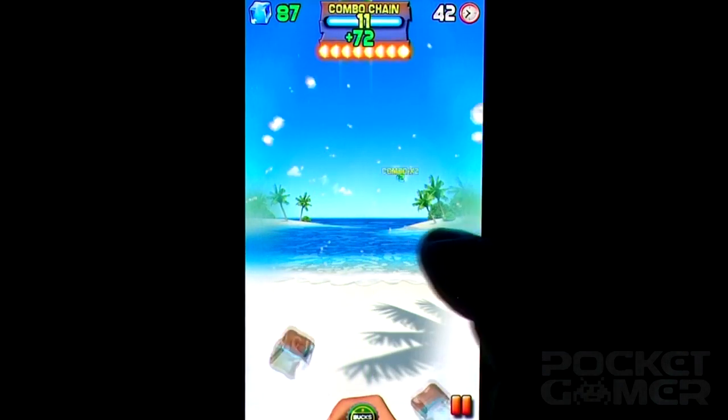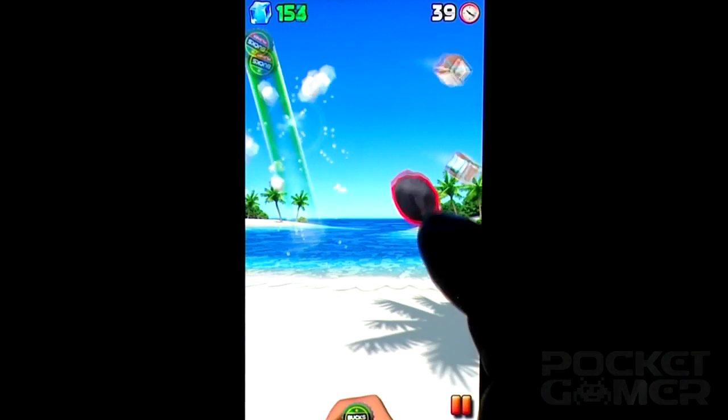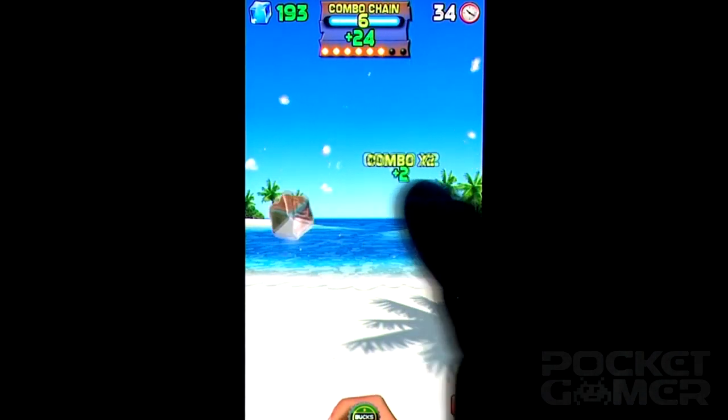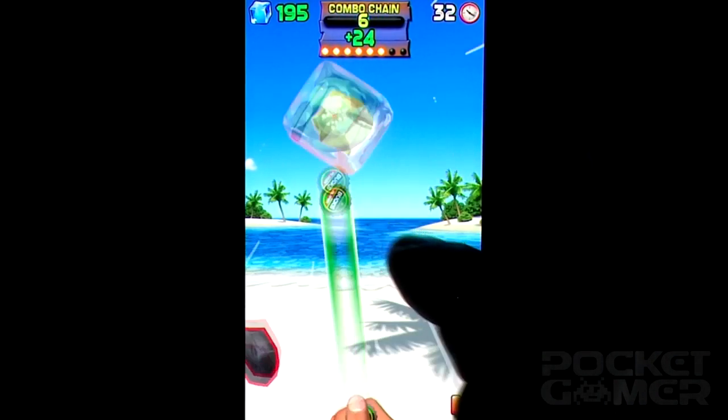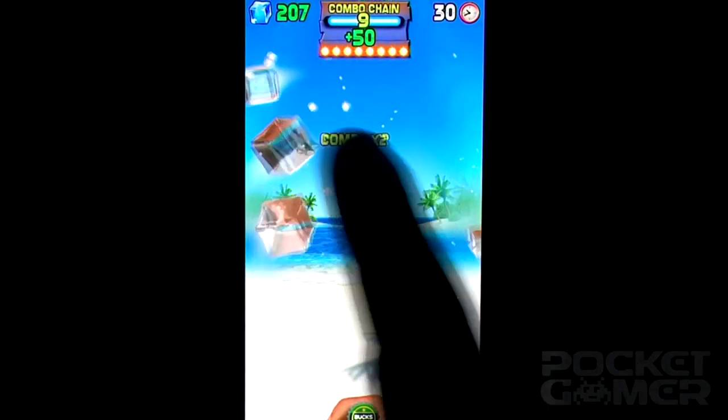Then you'll find fruit frozen in some of your targets, and smashing these gives you boosts and bonuses. After that, someone starts throwing pebbles at you. Hitting these resets your combo score, clears the screen, and takes a few points off your total. You can buy special power-ups at the start of each round with the coins you collect through play that can negate some of their ill effects, though.